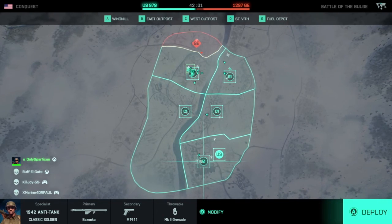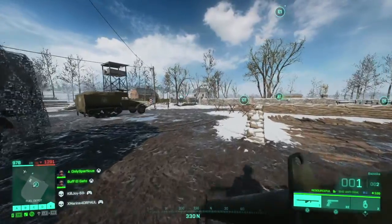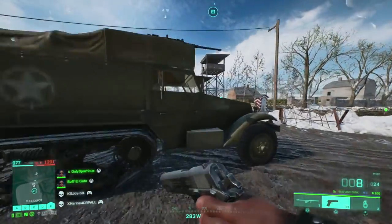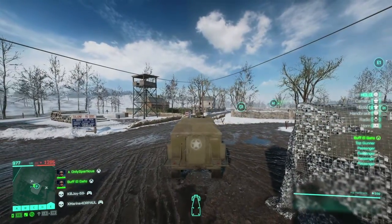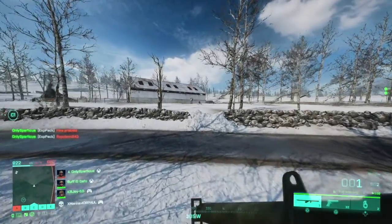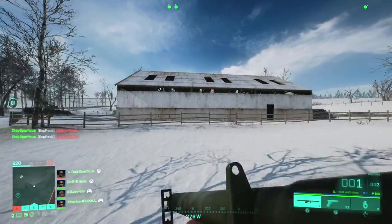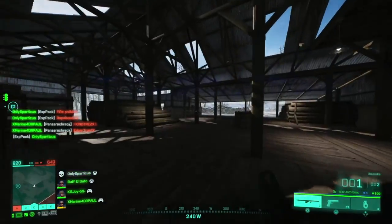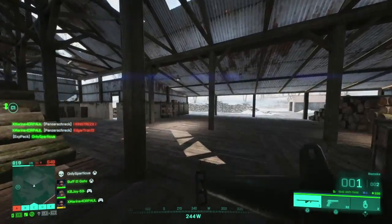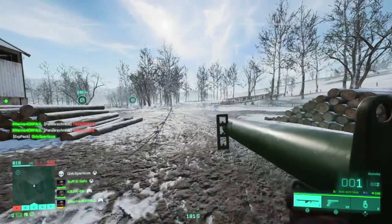At Battle of the Bulge, the Lumber Yard is northwest of the map. Get another vehicle and drive over to it — that's the best way. If you don't have a vehicle, it's not too bad running over. This is what the building looks like: a big white building with holes in the roof. Once you go around the other side you're going to see all the lumber, which makes it the Lumber Yard. Just run around here and you'll get it.